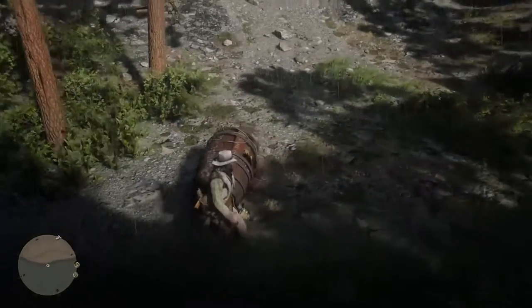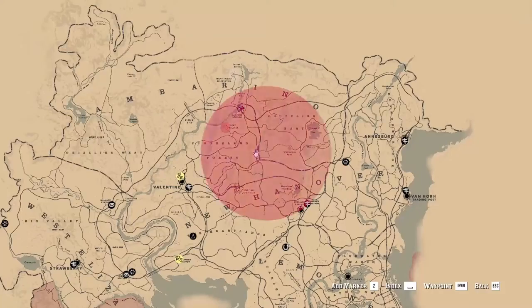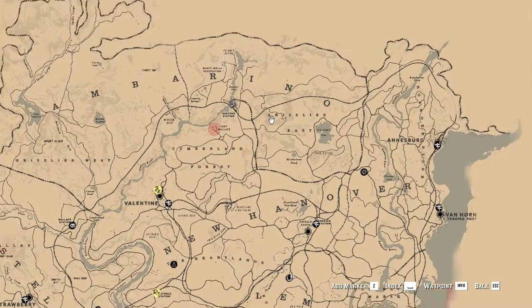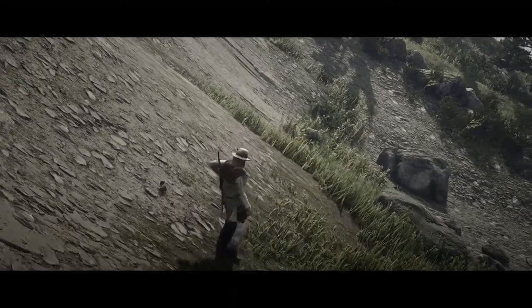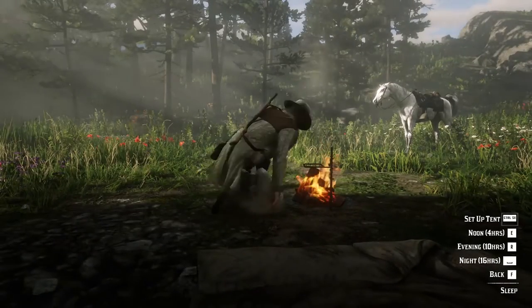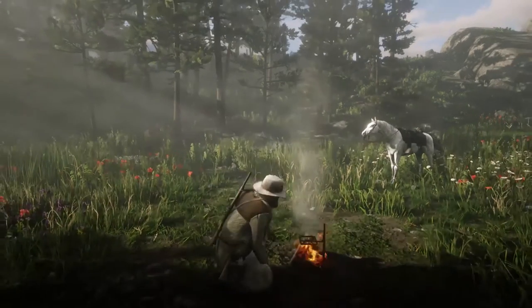That will be drawn in Arthur's diary, with the text saying he found a poor woman who wanted to ride the waterfall using this barrel, and that he is sad someone has a more ridiculous life than the one he is leading. Now it is time for the eighth point of interest, which is north-east from Valentine — below the letters G and R of the Grizzlies East text on the map. This one is slightly tricky to find because you have to come to this location between noon and evening. I highly recommend getting close to this location, then setting up a camp and sleeping until noon.